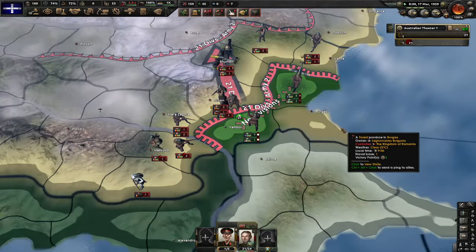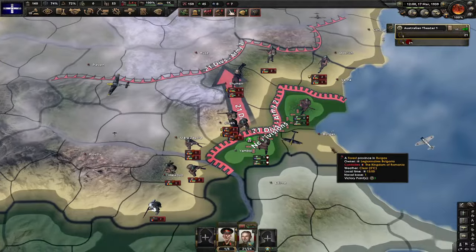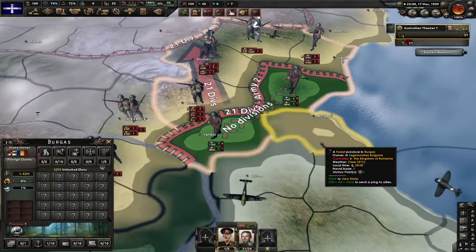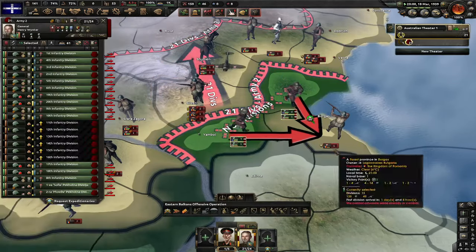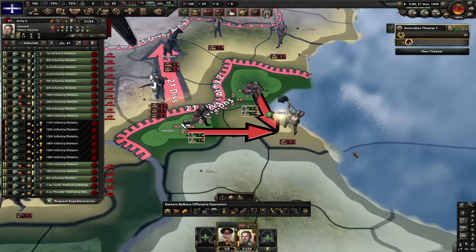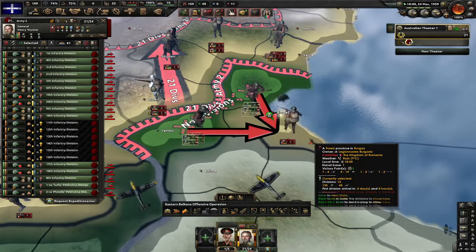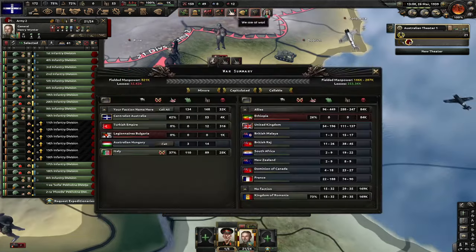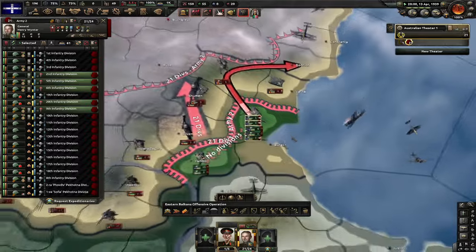Look at what I just achieved — when Plovdiv fell, Bulgaria capitulated. Burgas is now occupied by Romania — that's a port. I think you know what happens next. Six divisions — actually seven — and even more. Romania just went from like 20 to almost 200,000 casualties. Now I have an actual fighting chance against Romania.